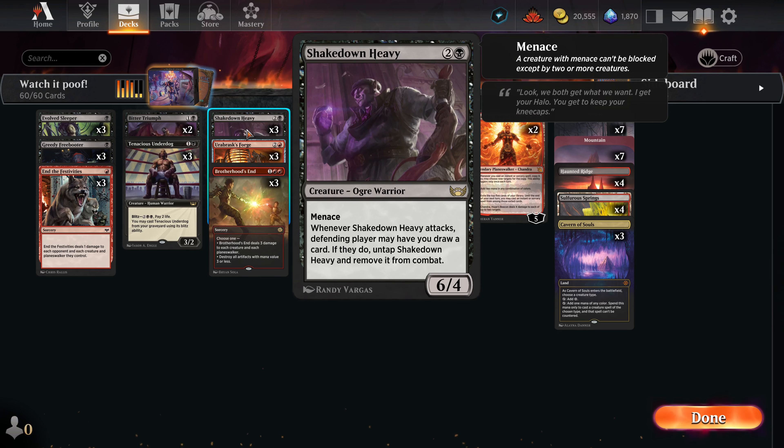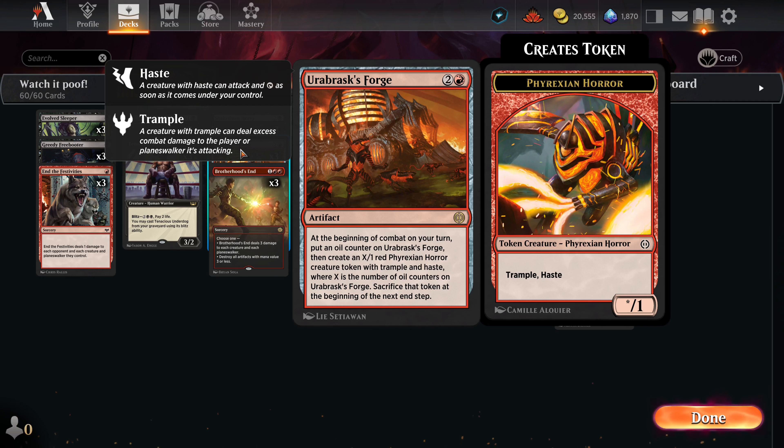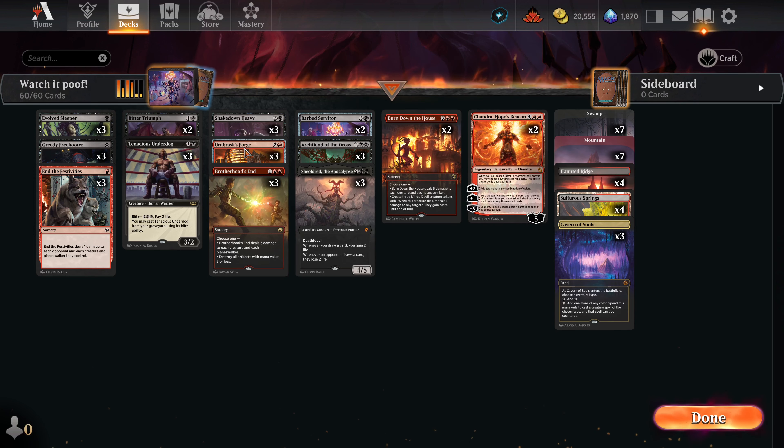Shakedown Heavy — for only three casting costs it's a 6/4 with menace, so it's huge and not easy to block. Many times players will just let you draw the card, which means it's also going to be a perpetual defender and a card draw. Good card. Herbarasks Forge — if unchecked early, it starts generating massive creatures. It's 1 red, 2 other artifact. At the beginning of combat on your turn, put an oil counter on the Forge, then create a 1X/1X red Phyrexian Horror with trample and haste, where X is the number of oil counters. Sacrifice that token at the end of next end step. It's pure offense. It also answers board clears — they can wipe your board but the Forge just presses on generating attackers.